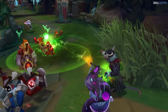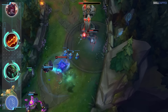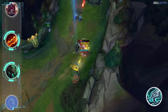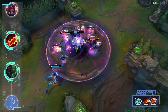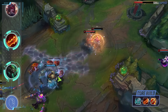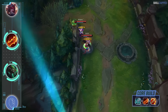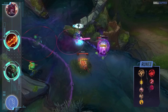One ADC who can now build Rageblade who was not before and is performing extremely well in 13.10 is Twitch. Kraken Slayer being changed to a legendary item and Rageblade swapped over to a mythic has opened up this new on-hit build path for Twitch. You still want to rush Blade of the Ruined King — nothing has changed on that front — but grabbing Rageblade second works insanely well now. Hurricane was also buffed this patch, providing magic damage on hit with the bolt damage going up, making the teamfight power even more ridiculous. Twitch with his ultimate and this three-item core completed alongside an enchanter support is going to be difficult to beat in late game fights. Rune page is Lethal Tempo with Presence of Mind, Alacrity and Coup de Grace; best secondaries are Taste of Blood and Ultimate Hunter.